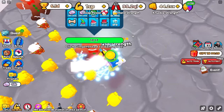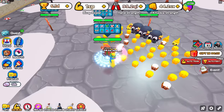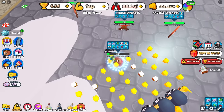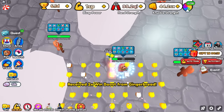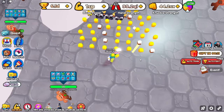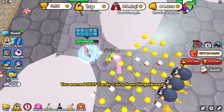After hopping servers for about 5 minutes, we finally found one with Gingerbread breakables. These are the chances: 1 in 5,000, 1 in 15,000, and 1 in 30,000 — those are crazy rare. I don't know how anyone is going to get that, but the candy is increased. We got a times 2 wind boost, and 1,179 candy from that one.